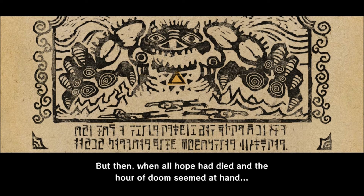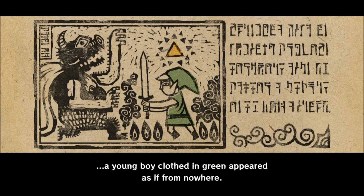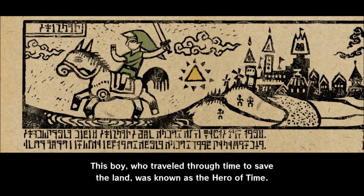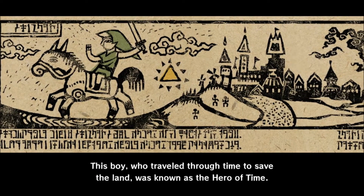'But then, when all hope had died, an hour of doom seemed at hand. A young boy clothed in green appeared as if from nowhere' — good ol' Link — 'wielding the Triforce of Courage. Wielding the blade of Evil's Bane, he sealed the Dark One away and gave the land light. This boy, who traveled through time to save the land, was known as the Hero of Time.' What a title. Look at Epona there.